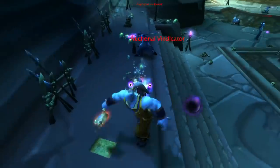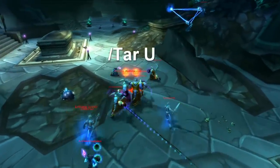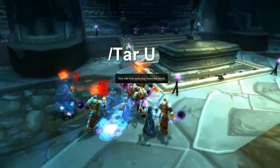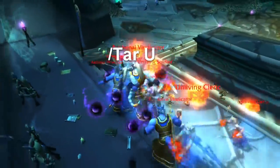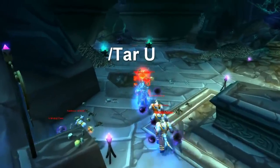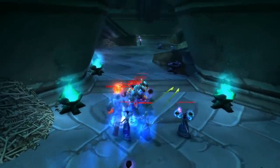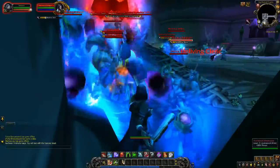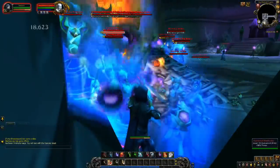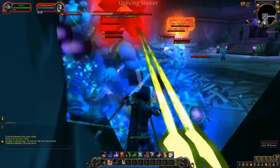Run into a corner. The reason we do this is we need everything to be in front of us. You'll need to use a macro which is simply /tar unliving. What this macro does is ensure you only ever target Unliving mobs. The other mobs you never target, because they are the goose that lays the golden egg — they summon the Unliving mobs. But if they themselves die, no more Unliving mobs can be summoned. Especially when you are doing this for the first few times, carefully and purposefully use the macro and make sure an Unliving mob is actually targeted before using a base attack such as the cobra shot I'm using here.